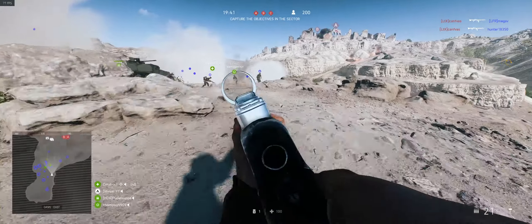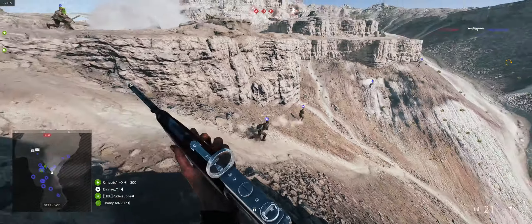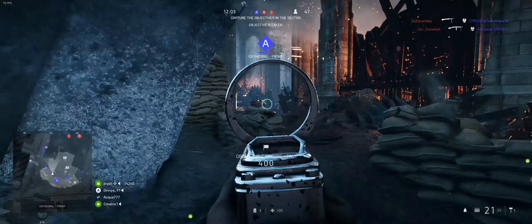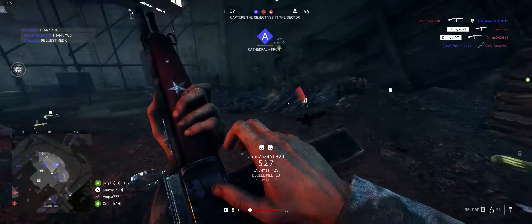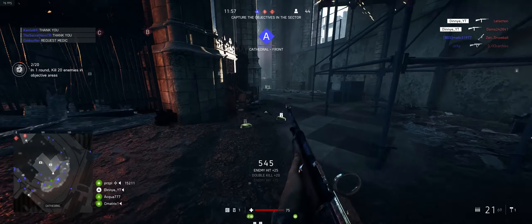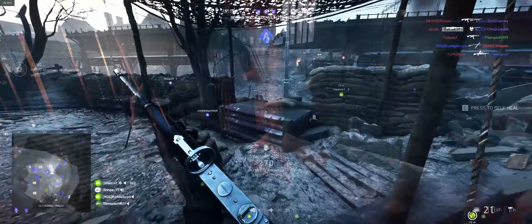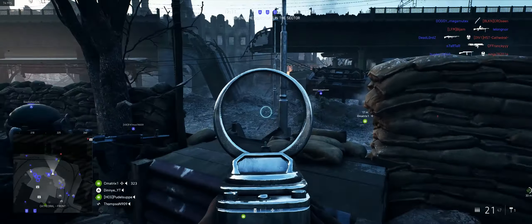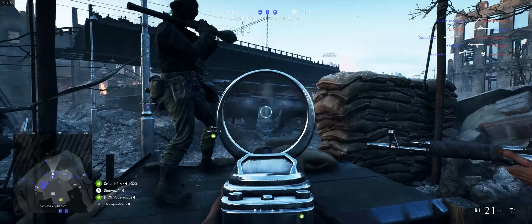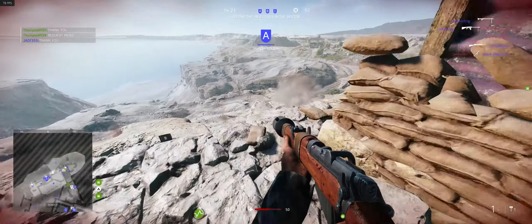At the beginning of the round you will spawn quite far from the objectives. Smokes are necessary to your survival. As soon as the round starts, smoke the area and try to get as close as possible and as soon as possible to the objectives. The defenders are prepared for your attack with tons of fortifications, stationary medium machine guns and snipers. They will start shooting before you get close to the actual fortress.